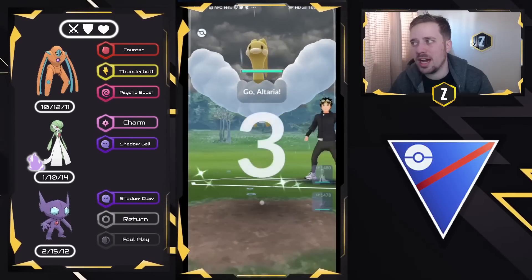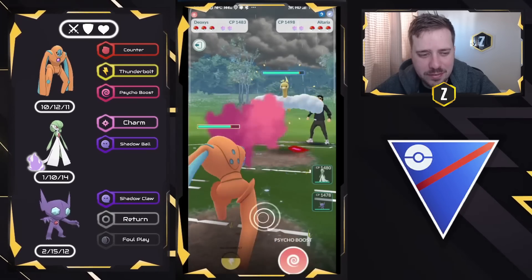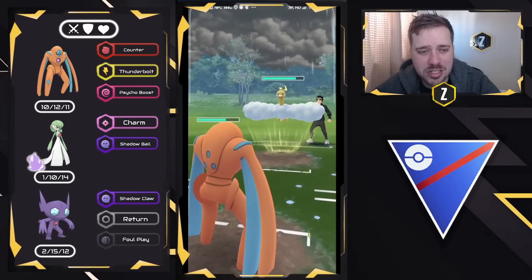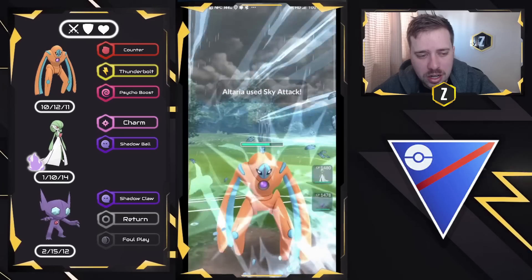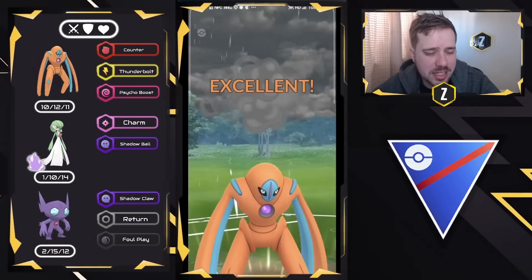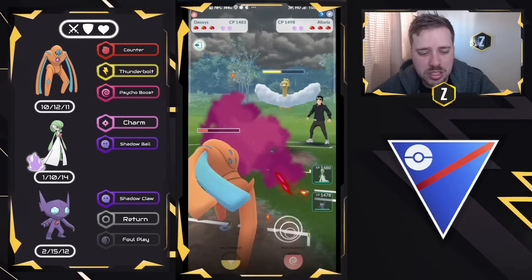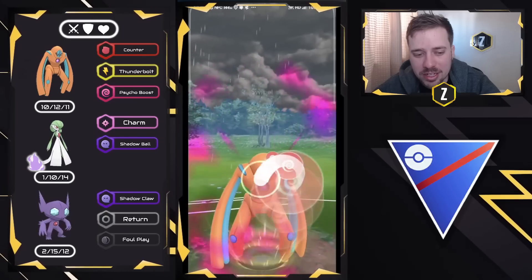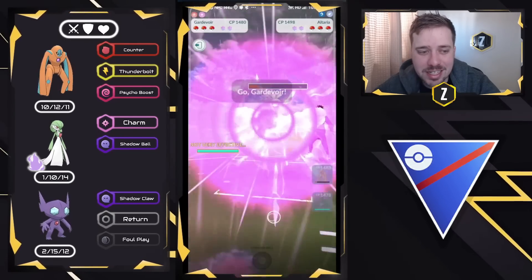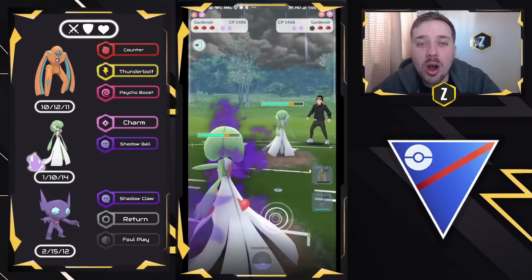Moving to the next one — Altaria on the lead. We kind of fake a Rock Slide and build up, then go for a Thunderbolt. It does really nice neutral damage. The potential with Defense Form Deoxys is to soften up the Altaria, and Sableye will carry the rest of the game. We go for the Thunderbolt, then look for a Psycho Boost to do some extra chip damage. They decide to let it go, so I come in with Gardevoir and one-tap — fast move, got him — and they bring in their own Gardevoir. We simultaneously KO and I see what they have: a Swampert.